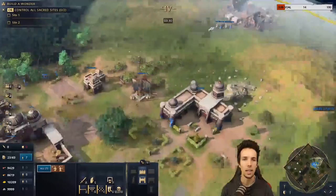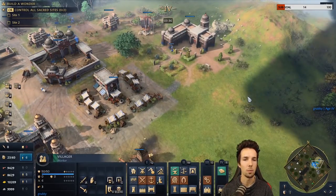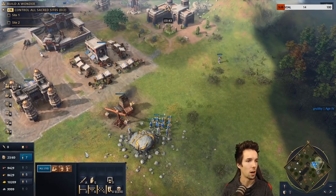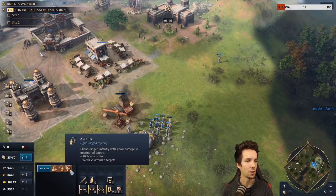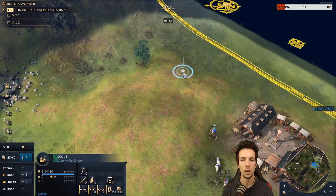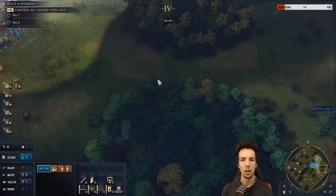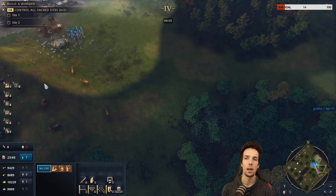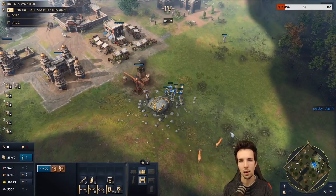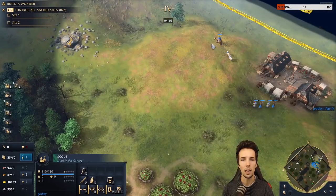Let's talk about the all-army hotkey. In Age of Empires 4, pressing F8 selects all army — spearmen, archers — but also includes scouts. Sometimes you want your scout positioned to watch the enemy town center, so using all-army necessarily pulls it back. It's better to be specific, but sometimes you need to send everything to deal with a threat, which can pull back your scout.